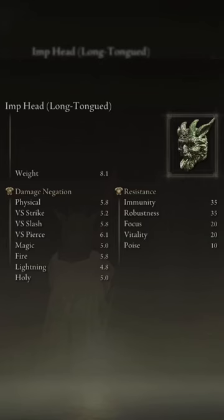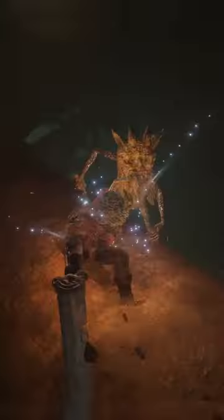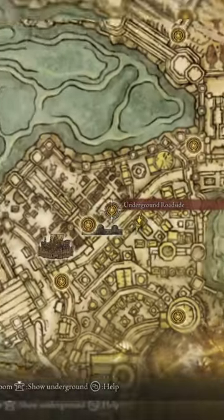Next is the long tongue imp head, and this also has a 0.5% chance to drop, which you can farm in the Underground Roadside grace.